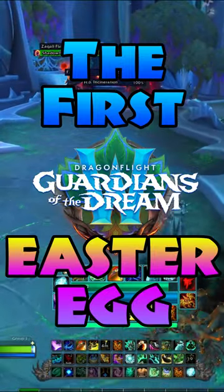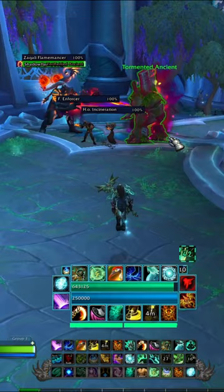The first major easter egg has been found in the new World of Warcraft raid, Amir Drassil, and it's an entire secret 10th boss. Here's how you unlock it.